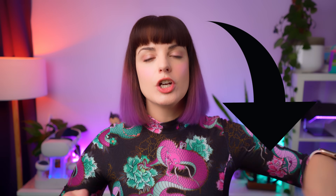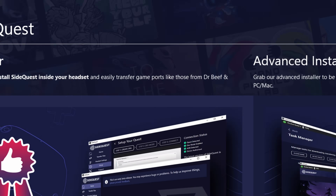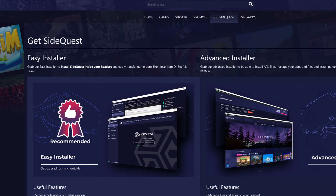Now it's time to access our computer and download a program called SideQuest. This program is what allows us to install unofficial apps onto our Quest, so we will need this to mod Beat Saber. I have a download link for you down below. SideQuest will give you an option of an easy install or an advanced install — for this we will need the advanced install option. If there's only one option, just download that one.